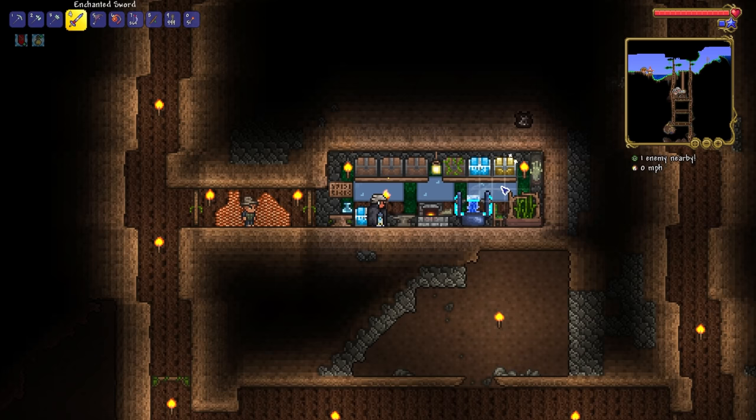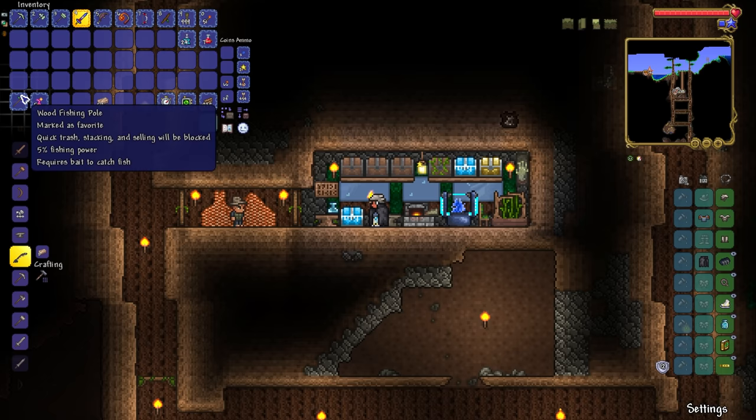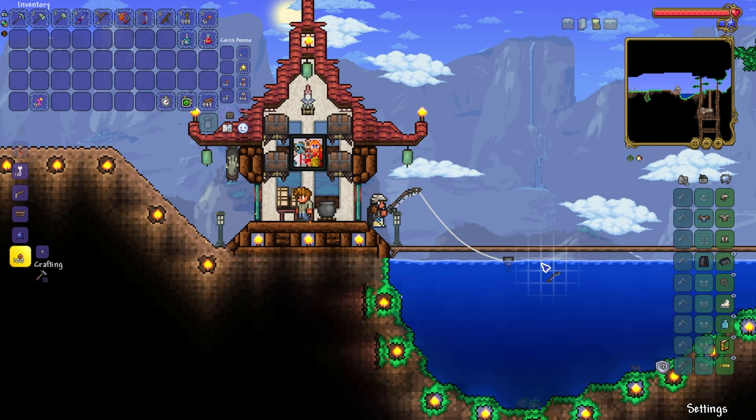It actually turns out we can't do that fishing quest. What we can do, ladies and gentlemen, is increase our fishing power by threefold and do a little bit of fishing, because why the heck not? We've got to put this little lake to the test and make sure that it is only fish and good stuff we can get out of it rather than junk.